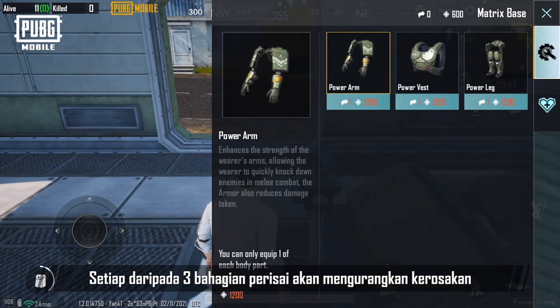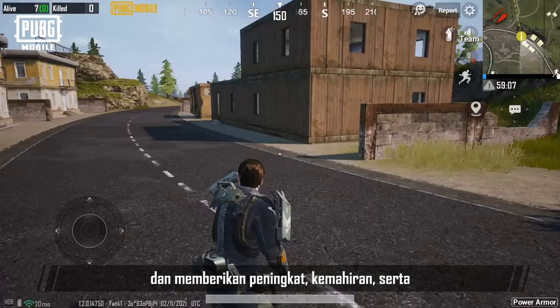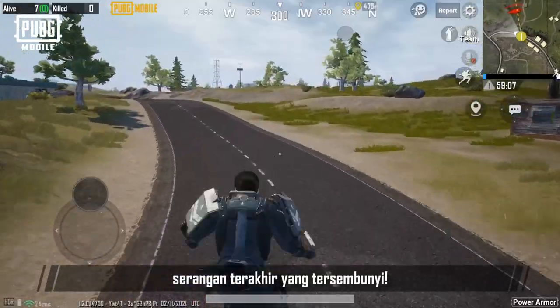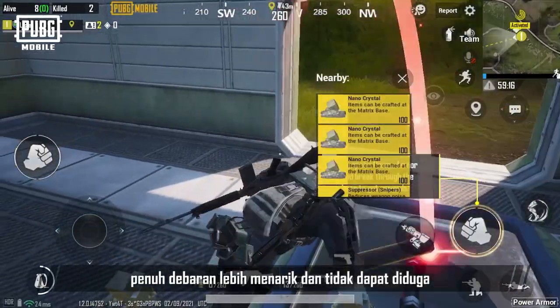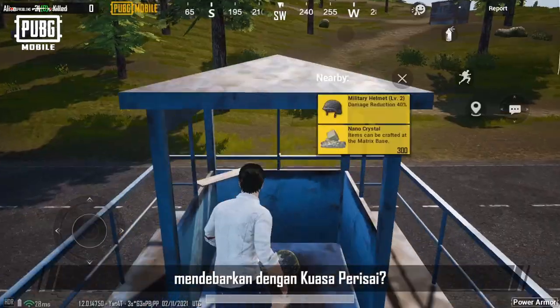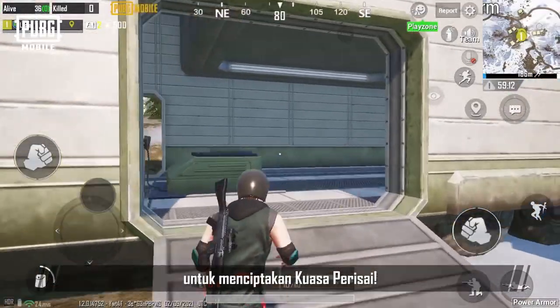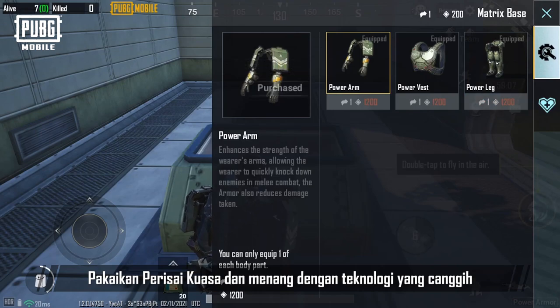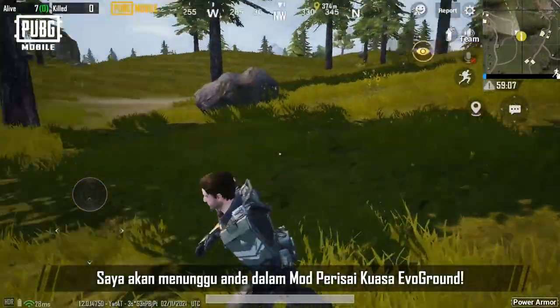Each of the three parts of the armor reduces damage taken in combat and provides buffs and skills, as well as a hidden ultimate attack. It's sure to make the exciting Livik battlefield even more interesting and unpredictable. Pick up nano crystals and armor blueprints on the map to craft Power Armor. Wear Power Armor and win with superior technology in the Evo Ground Power Armor mode.